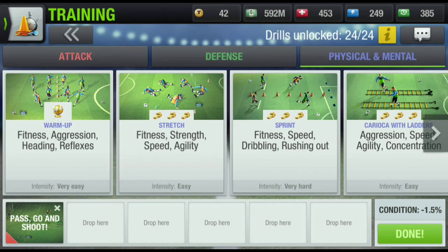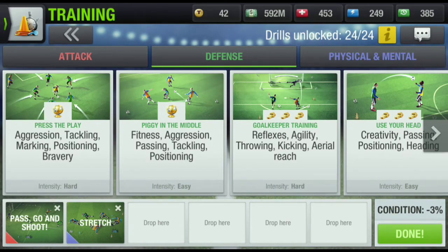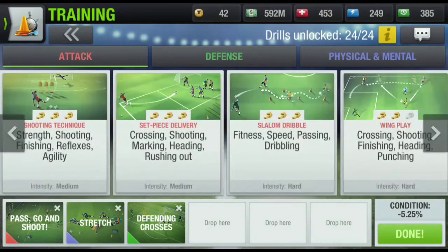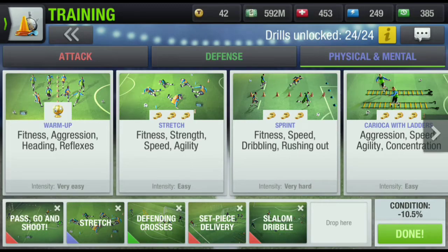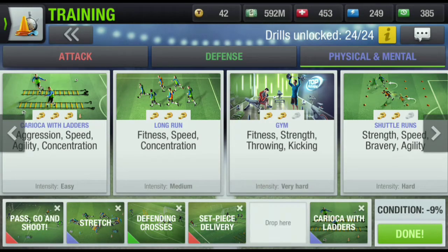In Physical and Mental I can choose either warm up or stretch — I'm going for stretch right now. It doesn't matter if you choose warm up because it gives the same result. Then going back to Defense, I'll choose Defending Crosses, then Set Piece Delivery. For one hard session I'll add Slalom Dribble, and finally Long Run. That gives 12.75% which we don't want, so I'll switch to Karaoke, bringing it to 12%.